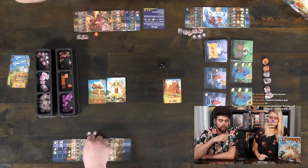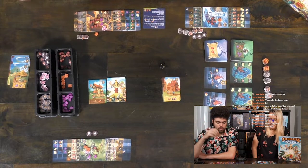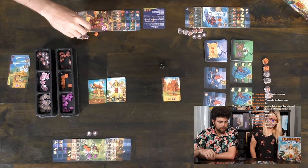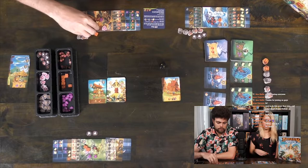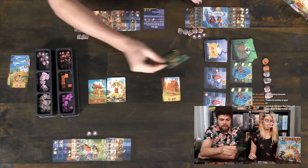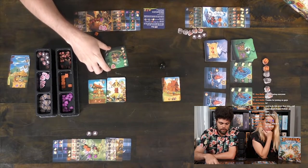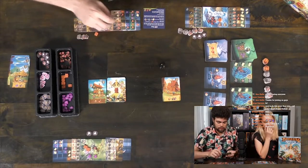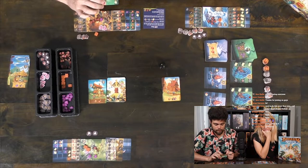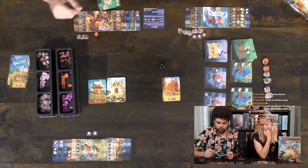I'm going to go ahead and give him a brown chest. This time don't flip it over — it's secret. Now we can recruit creatures. I don't like either of those. I'm going to take this one — that gives me another protective shield. I feel like I'm losing out on getting points, though. These don't actually generate me points. The only way I get points is from chests. And you have so many maps.